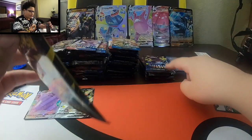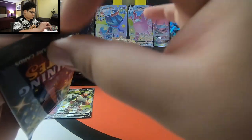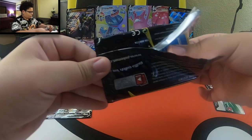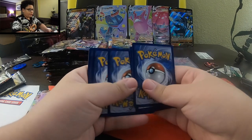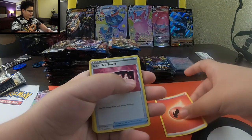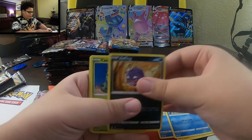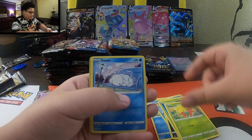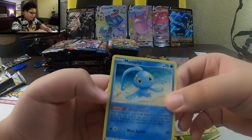Remember, this pack is still from the Shiny Fates Elite Trainer box. Four to the front. Fire again. Team Yell Towel, Luxio, Foto, Snom, Koffing, Cene, Glossflare, another Snom, Reverse Holo Professor Research, and a regular rare Manaphy - if I'm not mistaken.